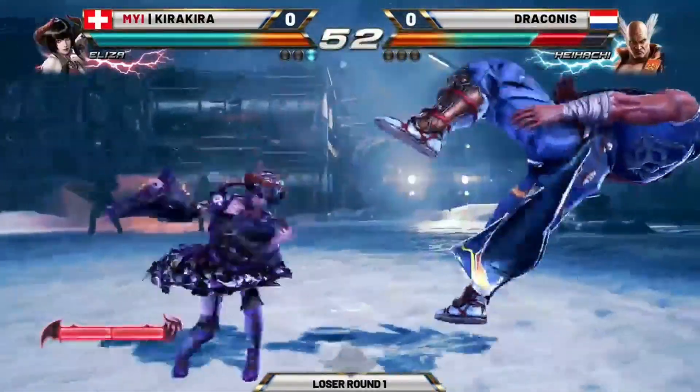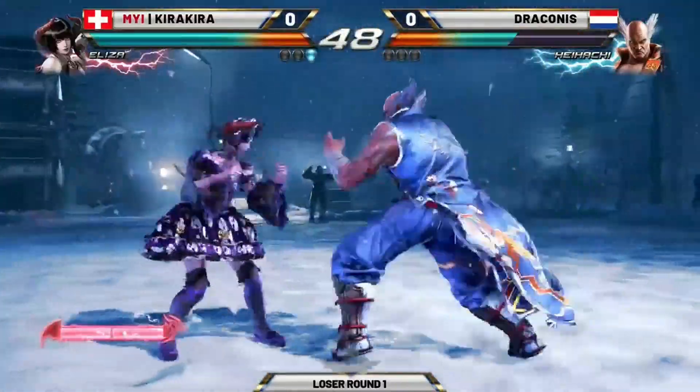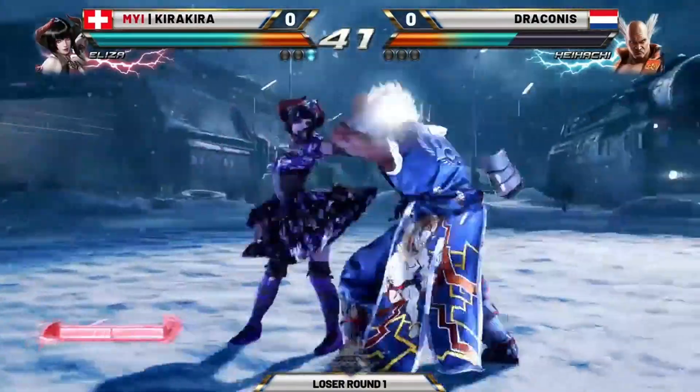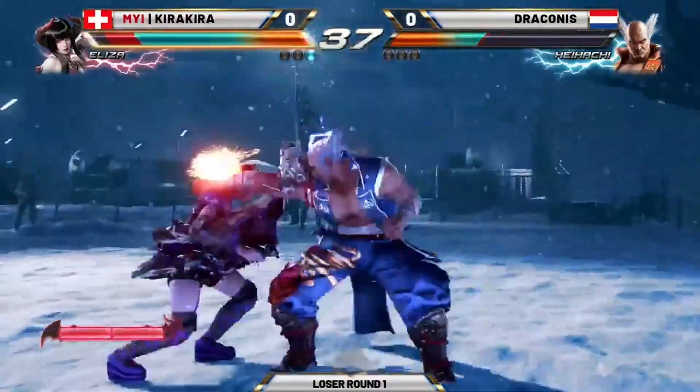A really big launcher there. That dive kick and the jump back can be used as an offensive tool, but also defensive like you saw there. It's so difficult to deal with in Tekken 7. And you see Eliza in the second round with a full stick of meter — hasn't spent it yet.